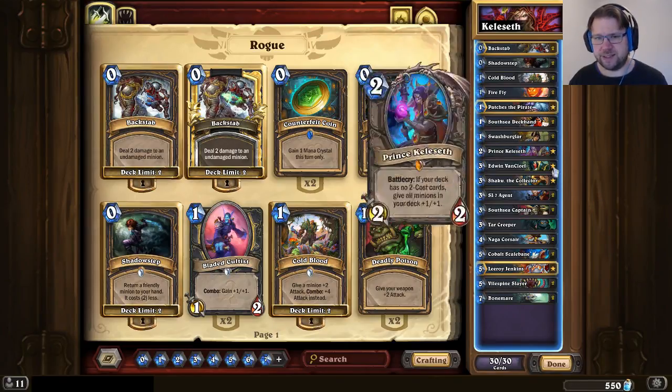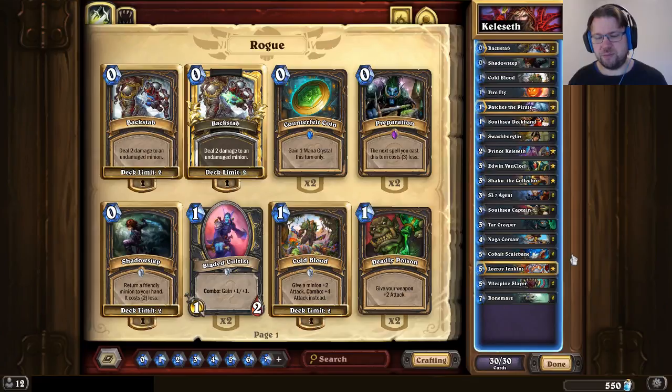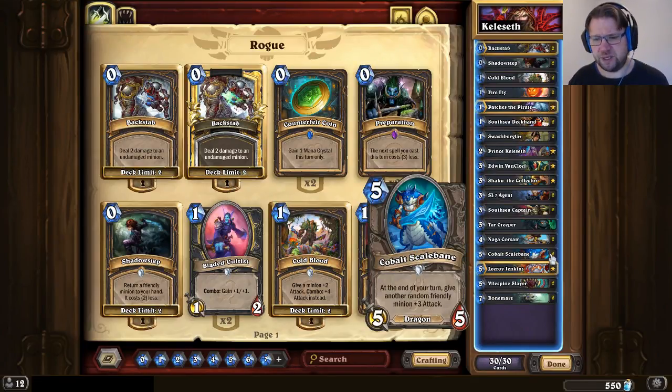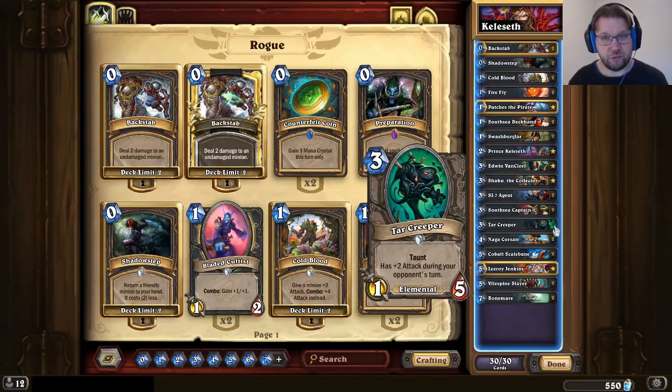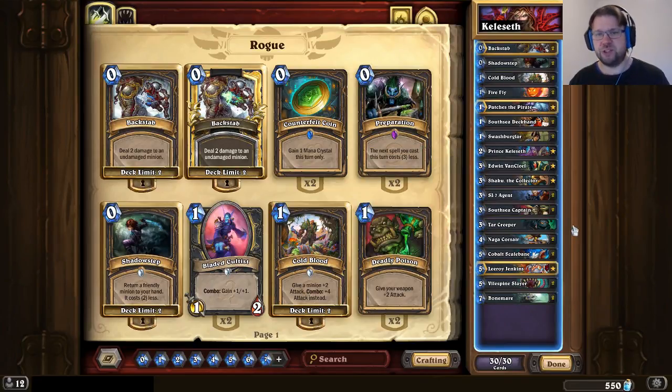When looking at this list, some lists also include stuff like Bittertide Hydra — they sometimes even cut the Scalebane for that. Some lists include Plague Scientist, don't include Tar Creeper perhaps, and some lists include Vicious Fledgling, and even occasionally you can see the Curator for card draw. But overall I would consider this to be pretty much the standard list, just about as standard as it gets, and regardless of variation, this deck is very, very powerful.